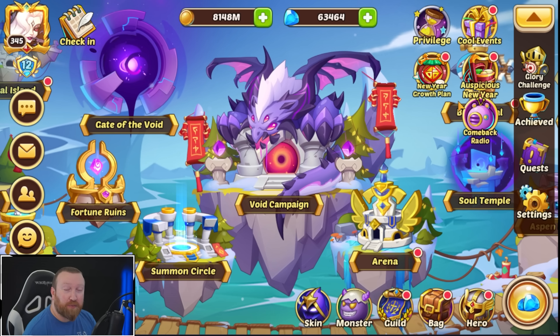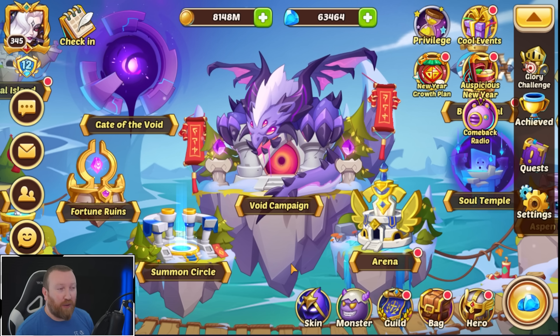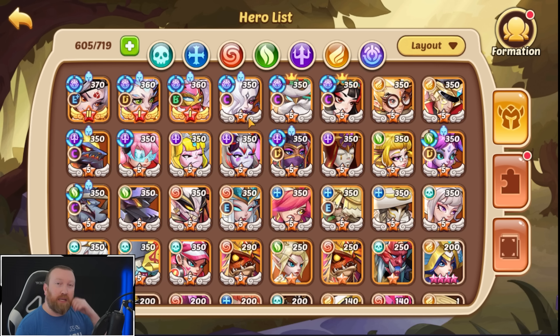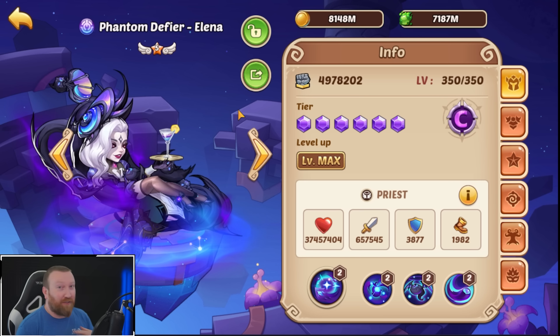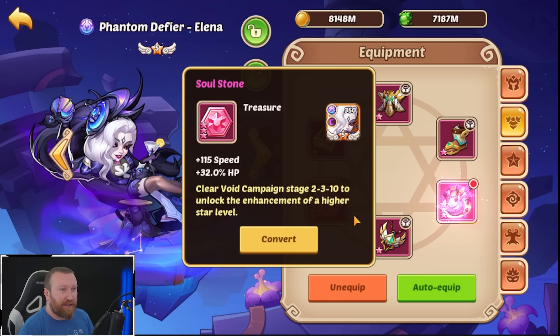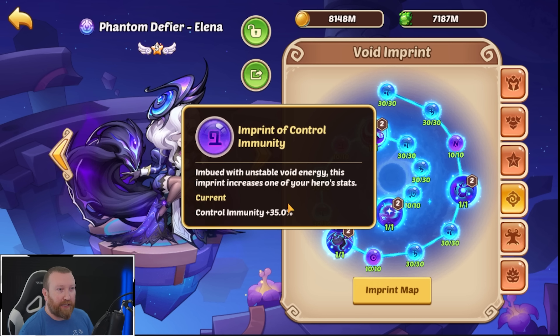What's up guys, BarryGaming here back with some more Idle Heroes. Today we're on one of our viewers' accounts — make shots — because it's a perfect example of testing out a mid-game account that's actually going to build Elena during this event. By Elena I mean Phantom Defire Elena, not the regular dark hero we have on our free-to-play — the actual Transcendence hero. So this is a good scenario to look and see what she's like.